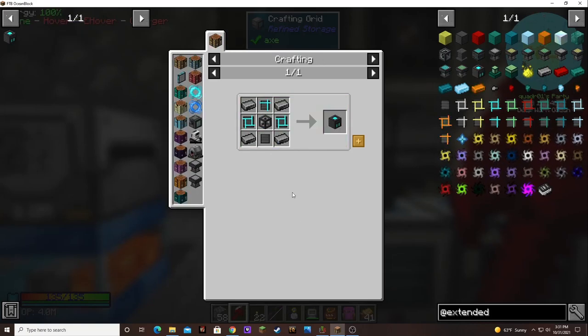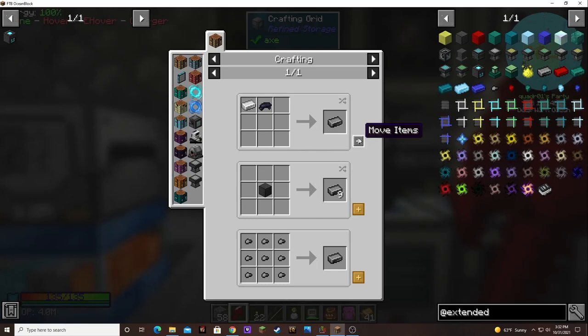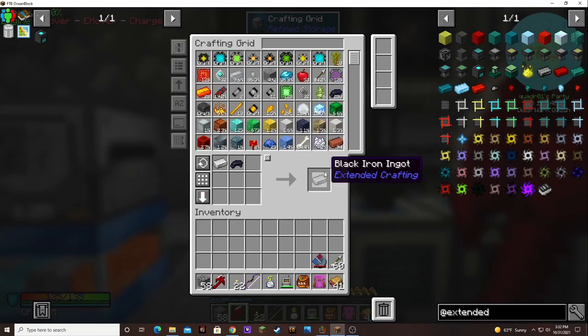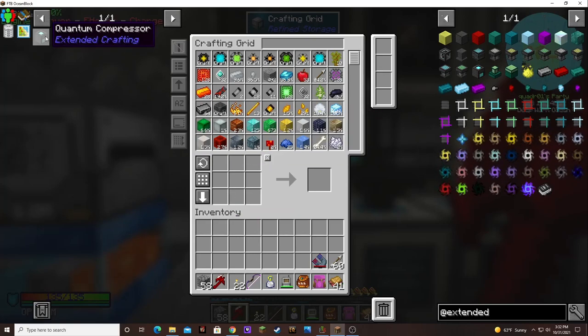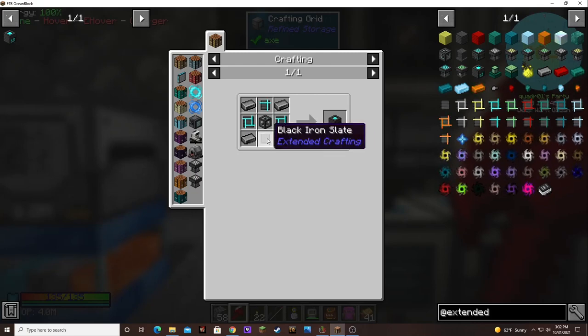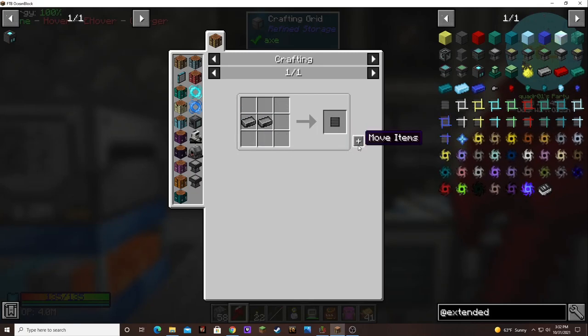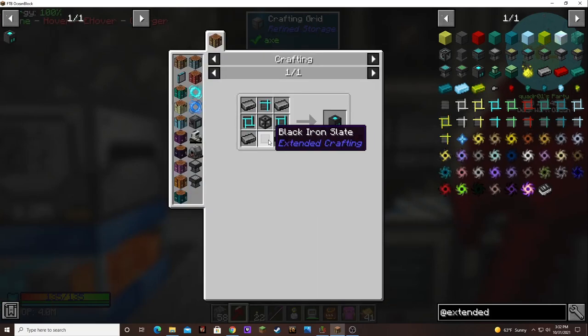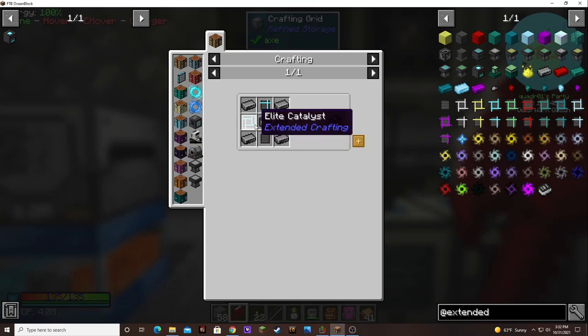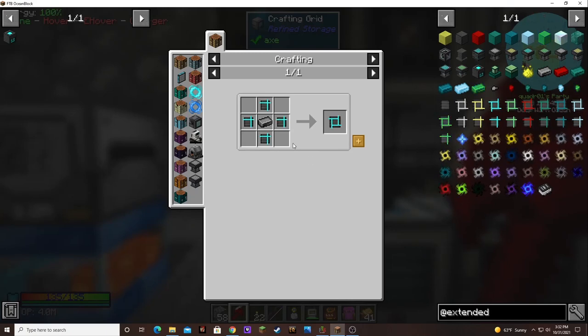So we need some black iron ingots. Let's just make up a stack. Black iron slate is just two. An elite catalyst — two of those. Elite components — four of those.